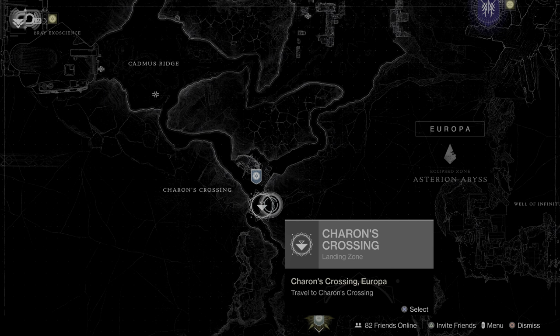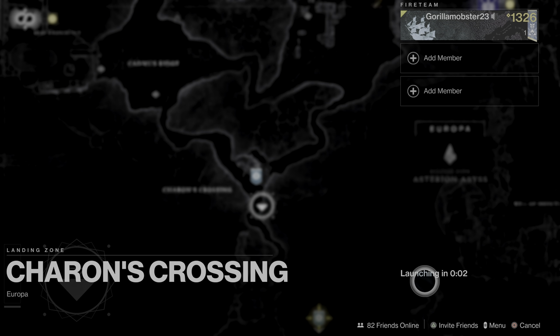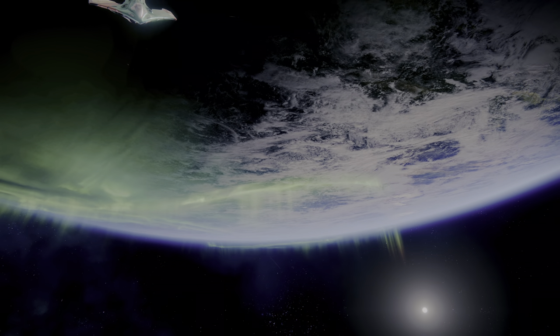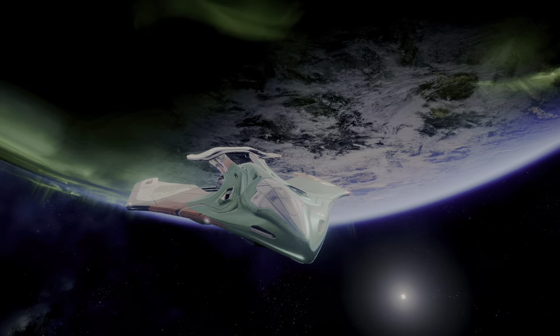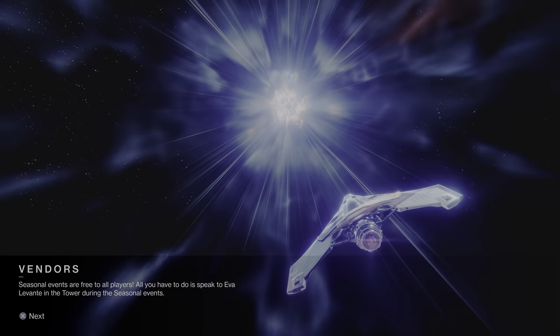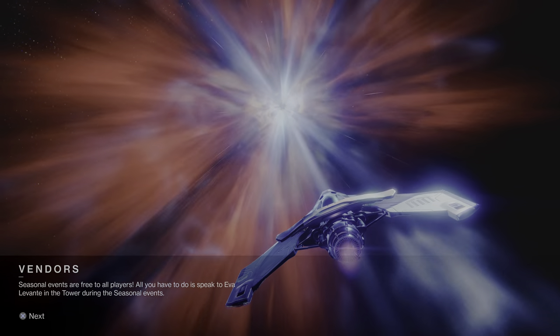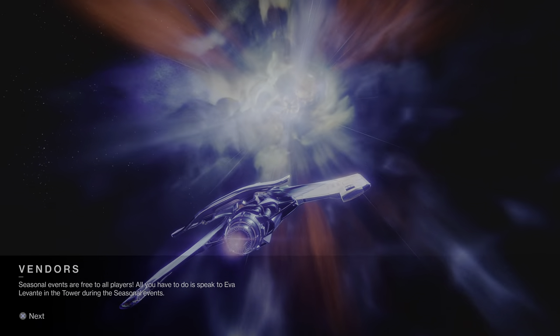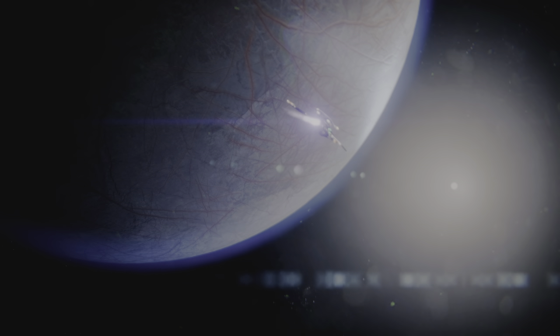Go to Europa, head over to where it says Charon's Crossing, and speak to Variks. He also has two-times XP bounties, and the rest are just regular XP — times one. Once you grab all the bounties from Variks, we'll make our way to the next section. You can get bounties from pretty much everywhere.